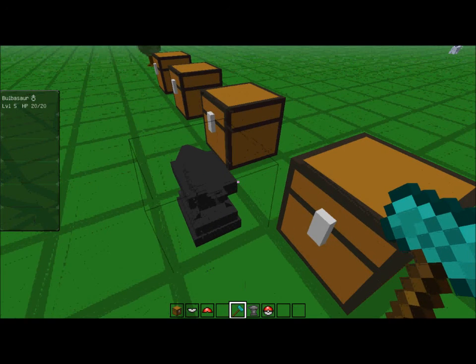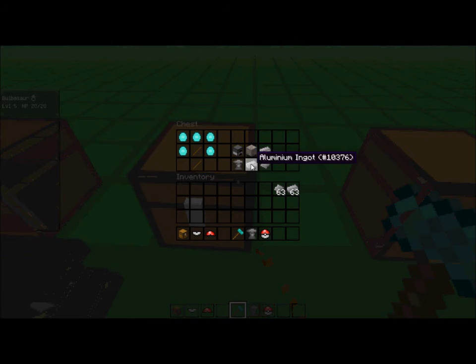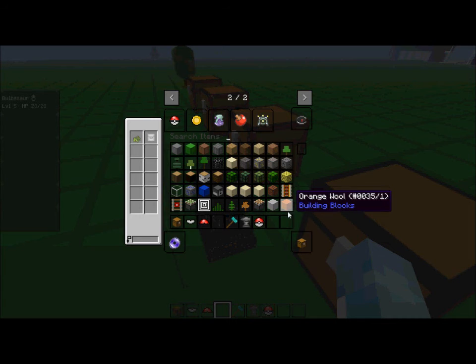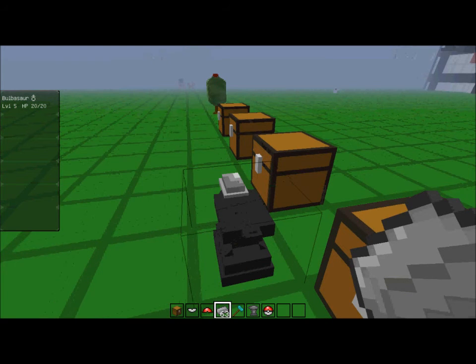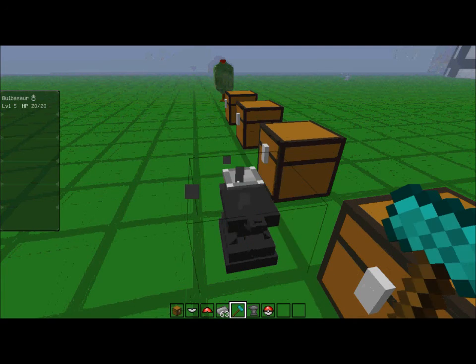To make aluminum plates: put aluminum ingots on the anvil, smash it, hold left-click, and it'll look like that when it's done. By the way, the texture pack I'm using is HudCraft — we've explained it in a couple of videos.